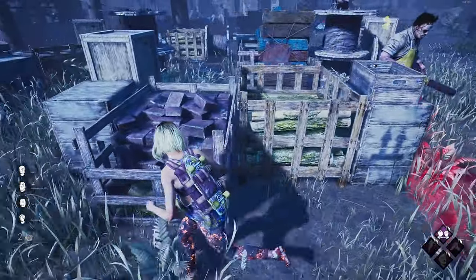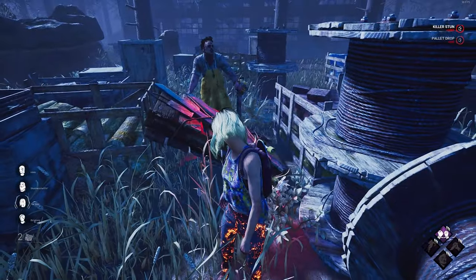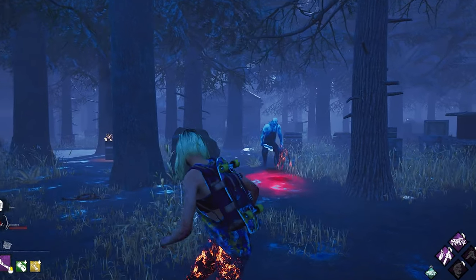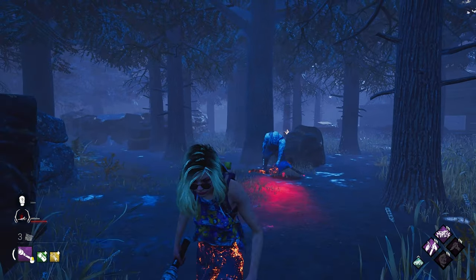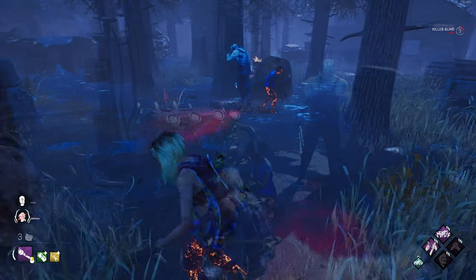Now that we have that out of the way, let's get on how to flashlight save. Personally I go by animation, but many people go off their gut feeling. For a normal pickup, you want to start your blind right when the killer begins hoisting the survivor up onto their shoulder. Something to note is that all killers have the same pickup animation. Shorter killers look a little bit different visually, but it's still the same timing.